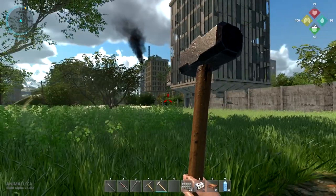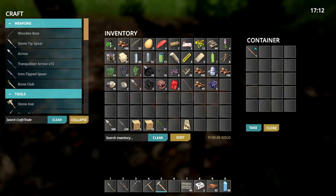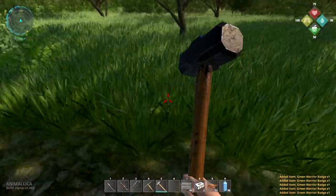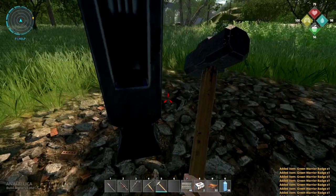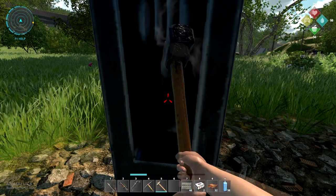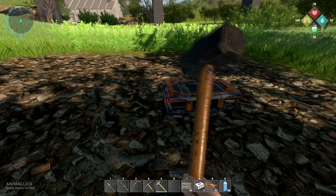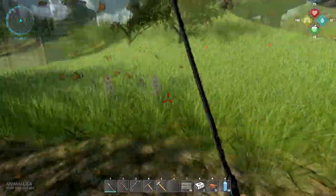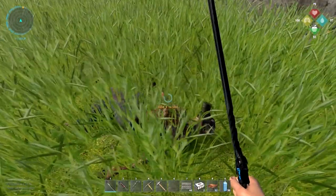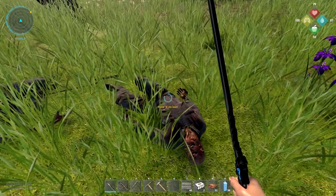I wonder if it's this thing or the bridge or what causes the low FPS, but it's still bad right now when I look this way. It does go up a little bit when I'm looking at the town, which is kind of strange. What do we have in here? An improvised weapon — let's take that. These give us some green warrior badges we can bring to the madman later. FPS is all the way down to 11 now — I don't know why it's so bad out here but it definitely is.